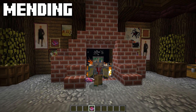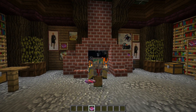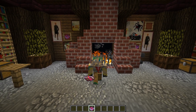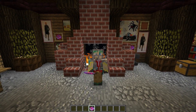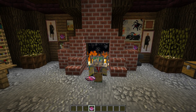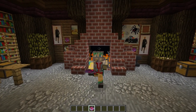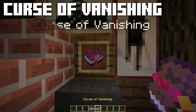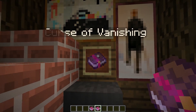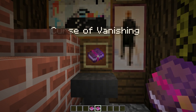Moving on from the combat enchantments to Mending. Mending is an enchantment that has appeared in each and every guide video so far — it's absolutely wonderful. Mending takes XP and puts it towards your tool's health. That means if your axe has a little bit of damage on it and it has the Mending enchantment, every time you kill a mob or do something that gets you XP and that axe is in your hand, the XP goes to fixing up your axe. The Curse of Vanishing is quite evil — if you have it on your axe and you die with it, the axe is gone.